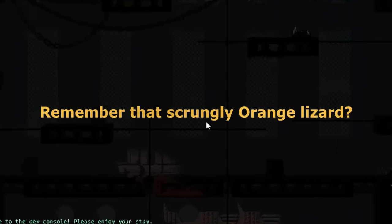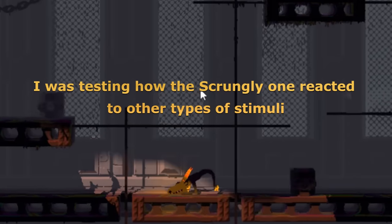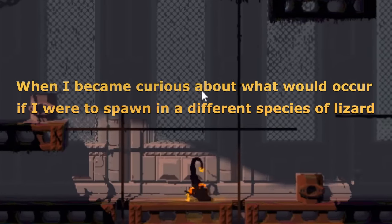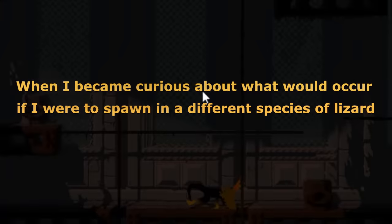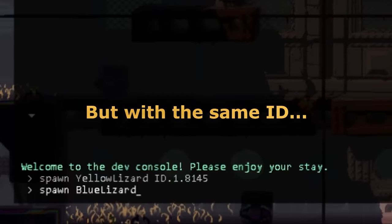Remember that scrungly orange lizard? I was testing how the scrungly one reacted to other types of stimuli when I became curious about what would occur if I were to spawn in a different species of lizard, but with the same ID.